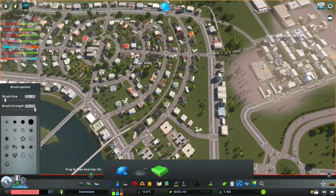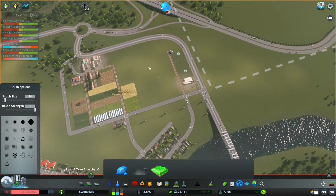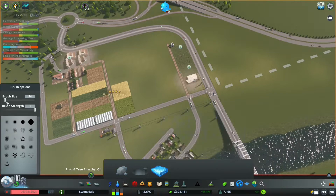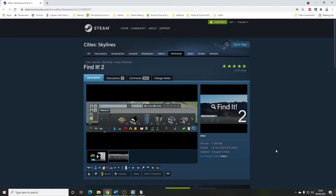What you can also do with Extra Landscaping Tools is paint in certain resources. Let's go over to my farming area — you can see the fertile land there. If I get a bigger brush size and paint over it, there we go: instant fertile land. Obviously that's really cheaty, but I'm just showing you the mod. That is Extra Landscaping Tools.